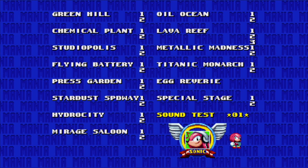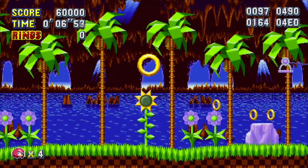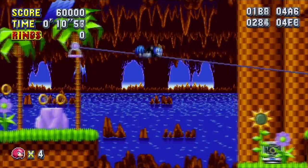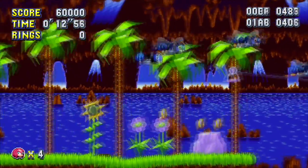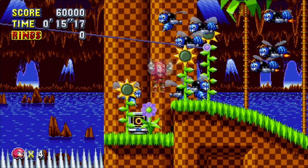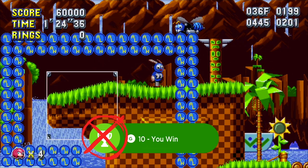The sound test menu lets you select different sounds in sequence to activate different cheats. These range from adding continues, unlocking all Chaos Emeralds so you can be Super Sonic, enabling Super Sonic flight in normal levels, and letting Sonic use all powers at once for max control. Do be warned though — enabling the debug menu disables the ability to earn trophies and achievements.